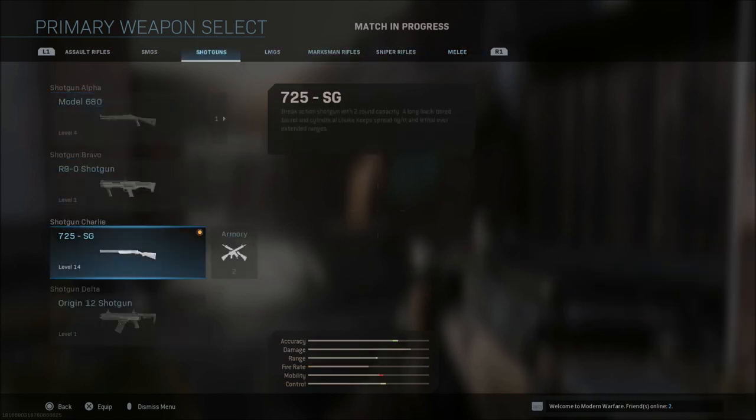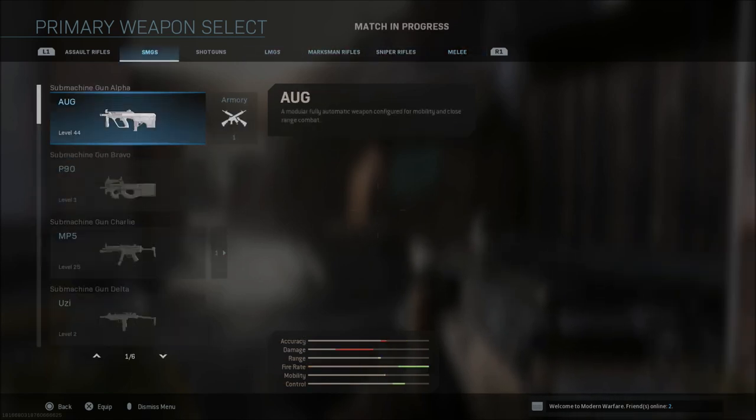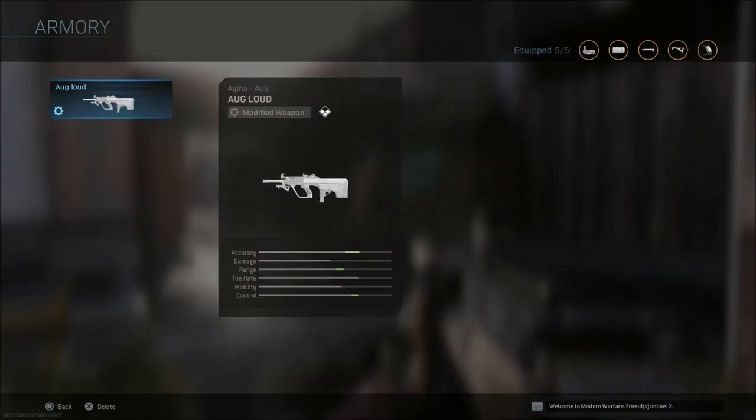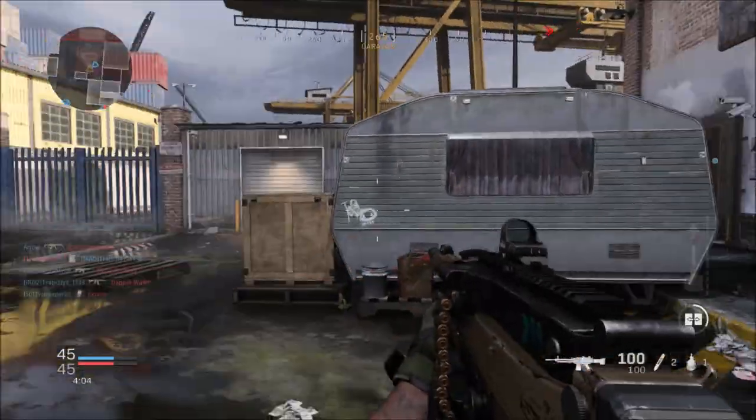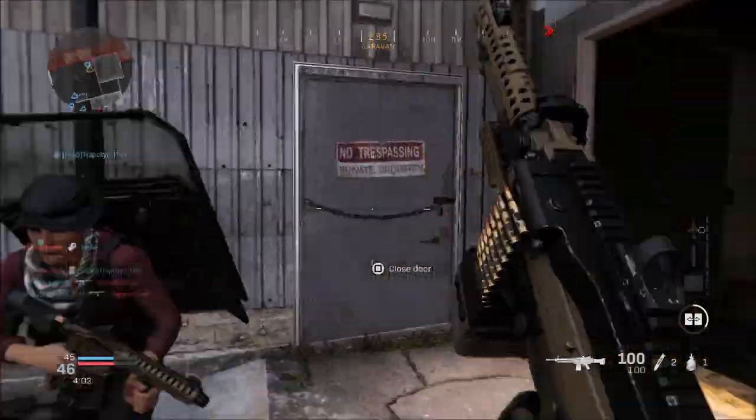Just make sure if you're making extra classes that you do this — it's the easiest way. If I want to change to this AUG I can do that as well. That way you can change out and have extra class slots available without having to have them on the main screen.